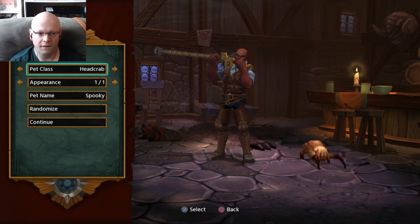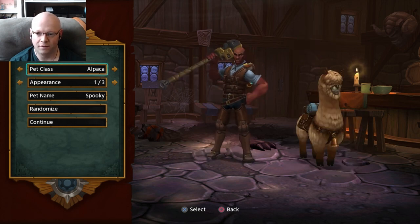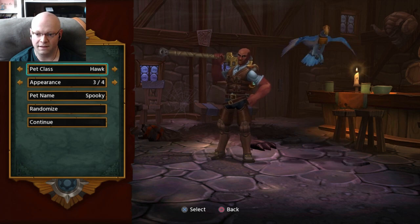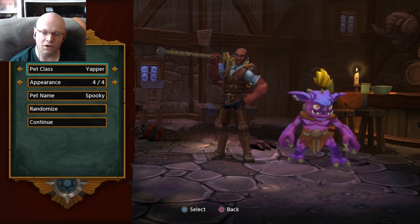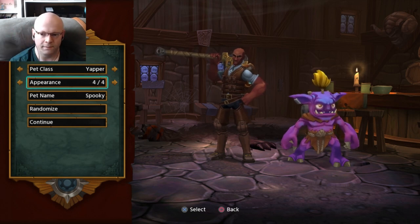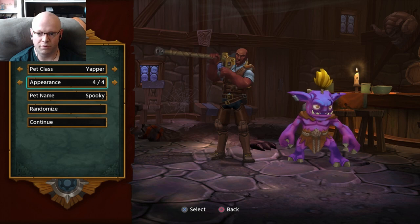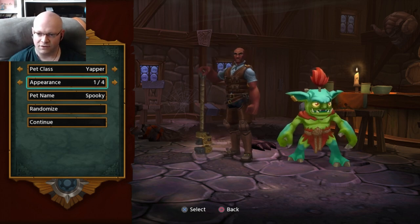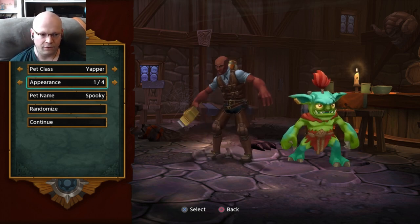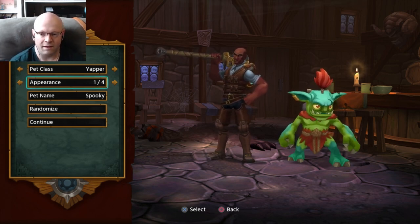We can get a hawk, we can get a headcrab, a badger, an owl, a panda. My good lord, I don't remember having this many pets. I'm going to go with this one. If I don't like it, I don't know if you can change pets. Green, orange, the purpley - I kind of like that one because it makes them look very goblin-y.